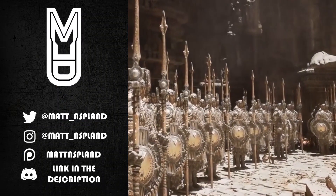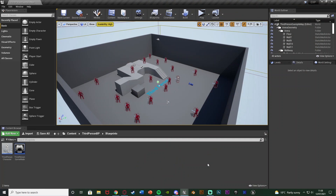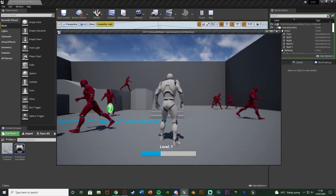Hey guys, welcome back to another Unreal Engine 4 tutorial. In today's video we're going to be expanding upon my previous video on the leveling up system, and today we're going to be making sure we can save and load our level, our EXP, and the EXP needed to gain to the next level. Very simple but effective. Let me hit play and show you what I'm going to do.